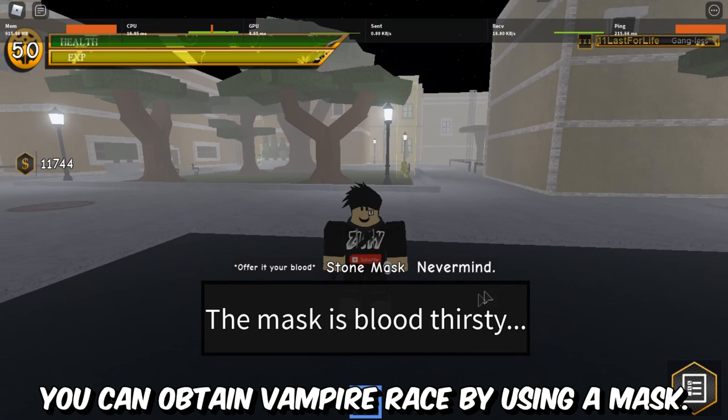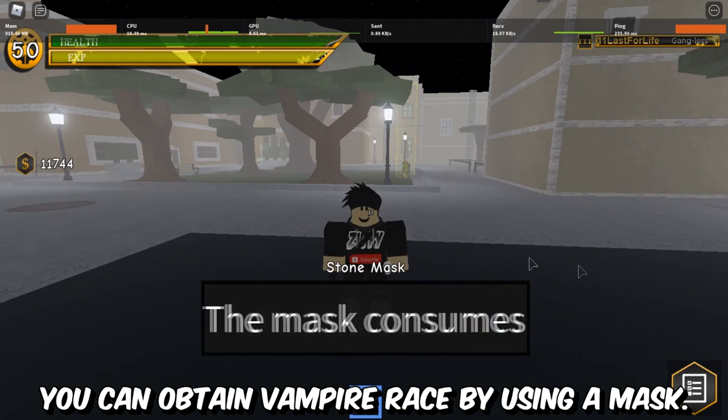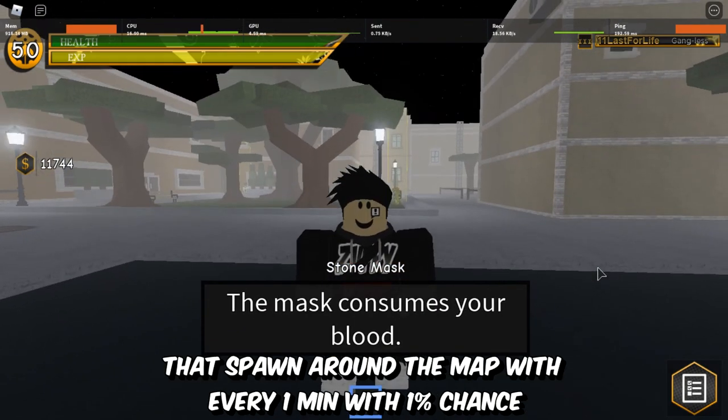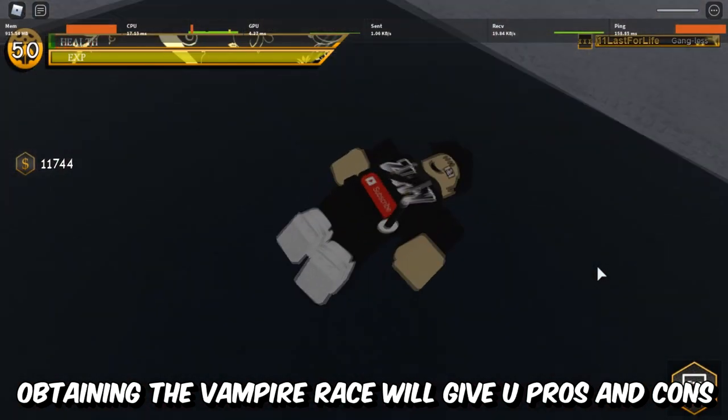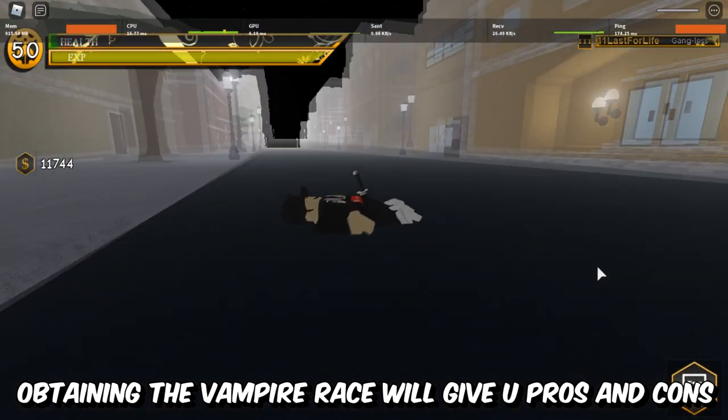Everything that you must know if you're a vampire user. You can obtain the vampire race by using a stone mask that spawns around the map every 1 minute with a 1% chance. Obtaining the vampire race will give you advantages and some disadvantages.